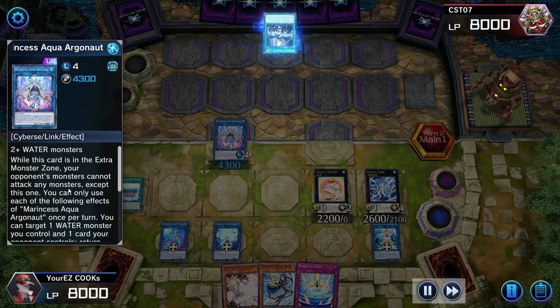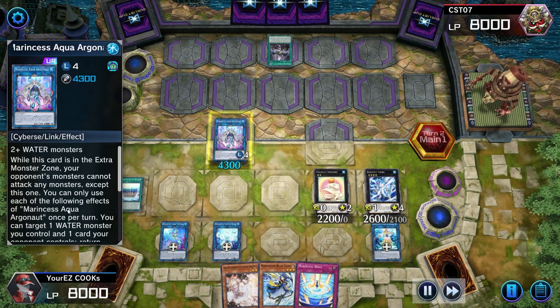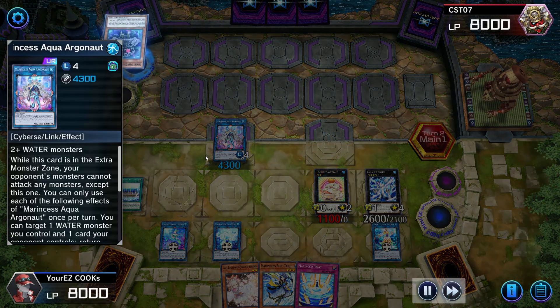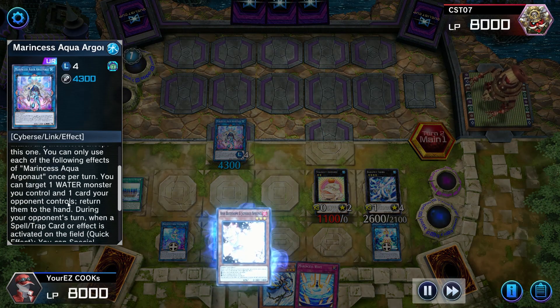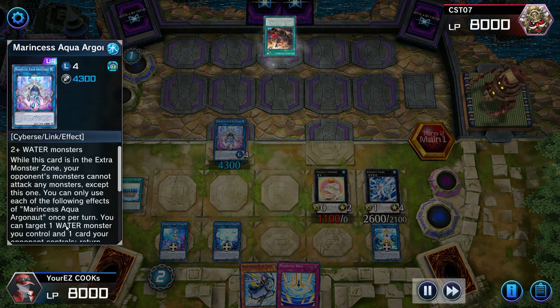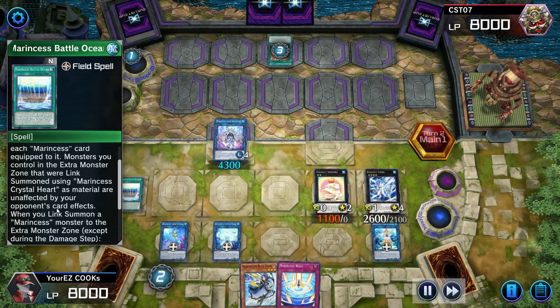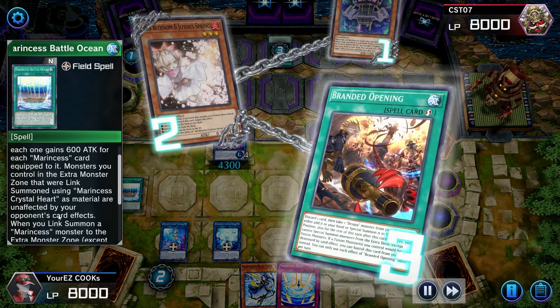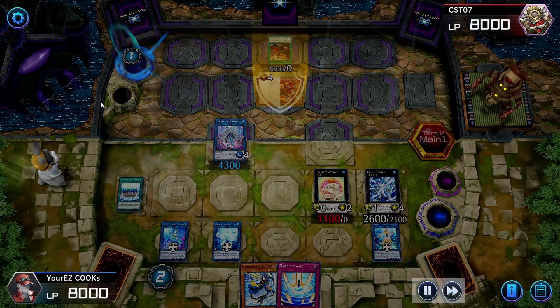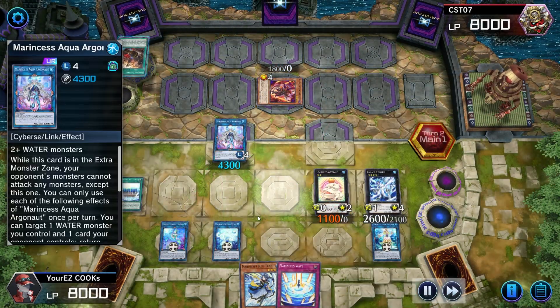When this card is in the Extra Monster Zone, only opponent monsters cannot attack any monsters except this one. We're negating effects but it literally doesn't work on this card — it is unaffected by your opponent's card effects because of the Battle Ocean field spell. So that's a really good spell card and combo'd with this, it's really good.